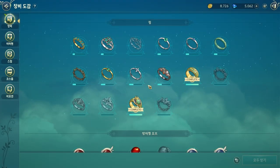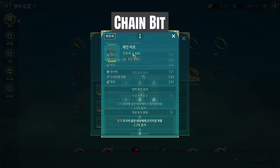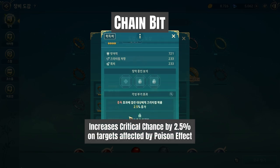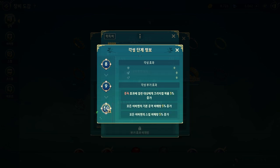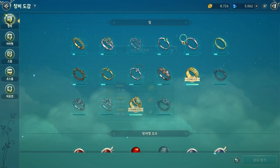The next one — I translate it as Chain Beat, a slightly literal translation — increases critical chance by 2.5% on targets affected by the poison effect. So if your enemy is poisoned, it increases your critical chance. At max awaken it's 5% maximum. Critical chance is a very good stat.